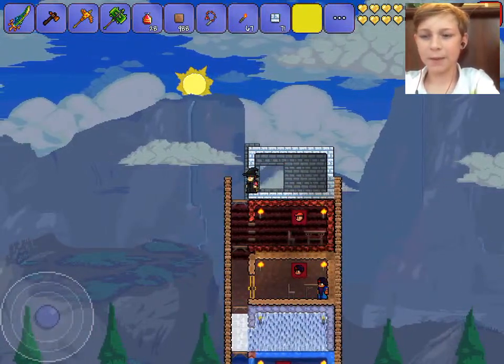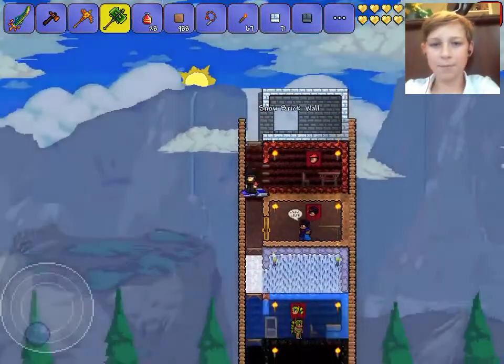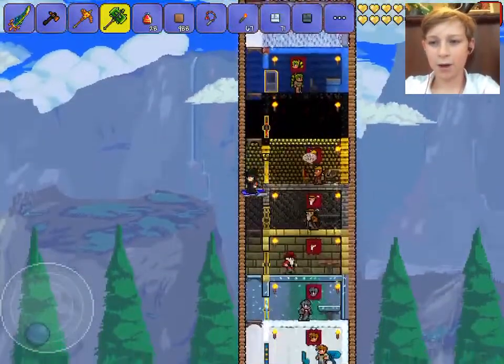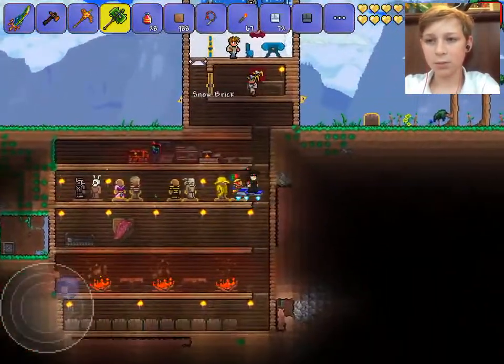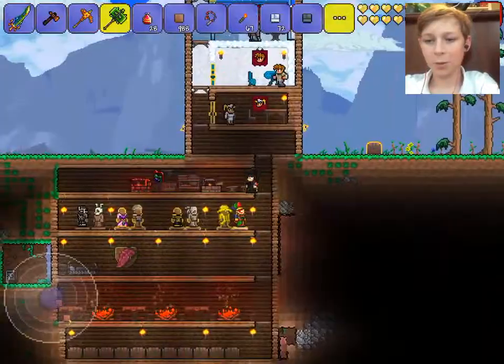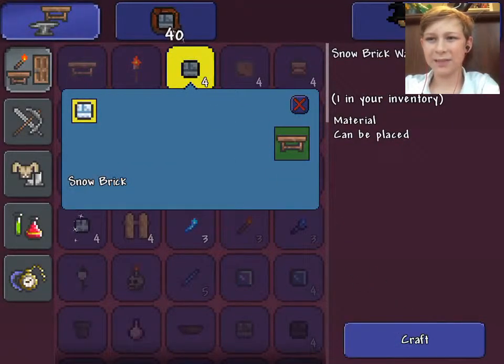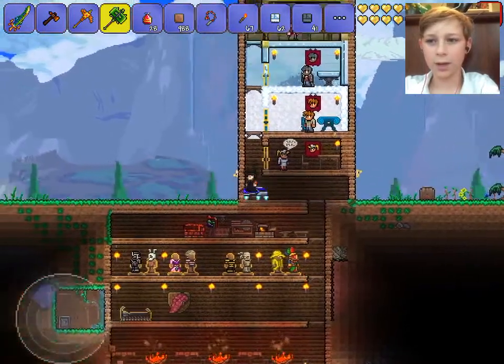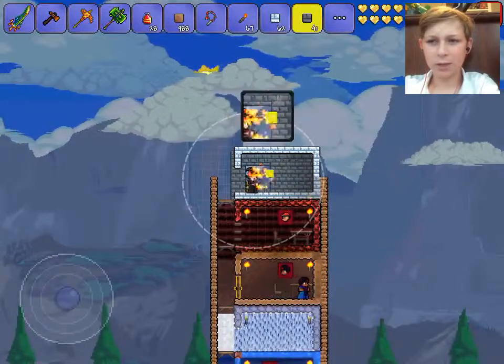Okay, so first let's mine that brick up there that we didn't need. Let's grab that. Now let's go down to my crafting room and make some more walls, which will be useful. I've gotten a snow brick. Let's grab some more walls — 40, that should be enough. 41 actually. I'm guessing this can be more than enough.